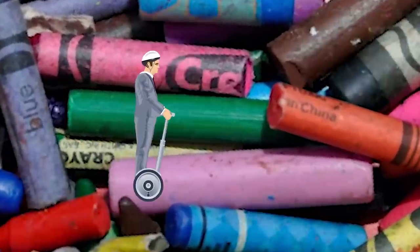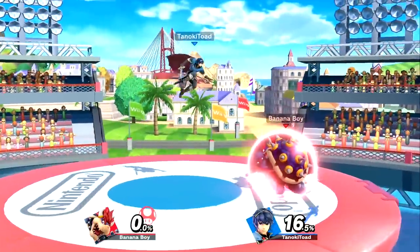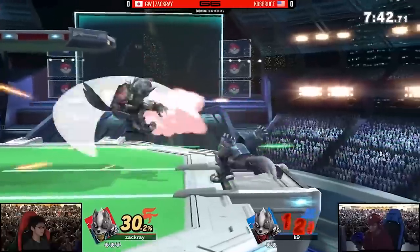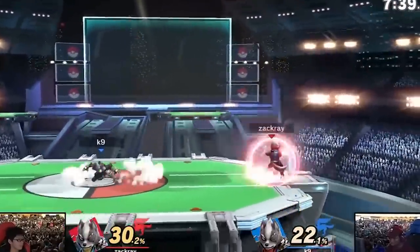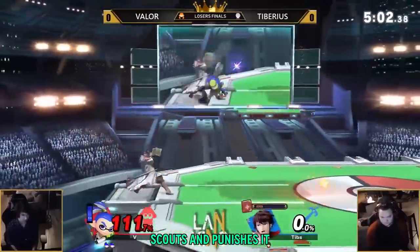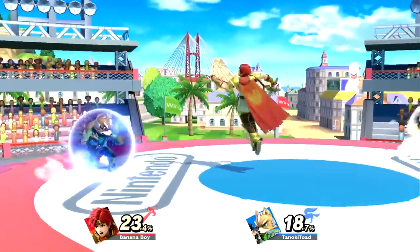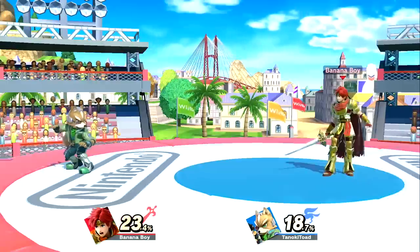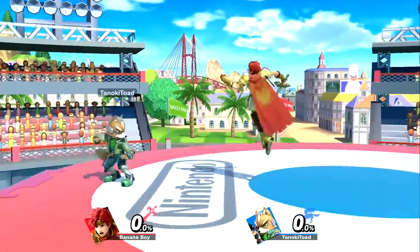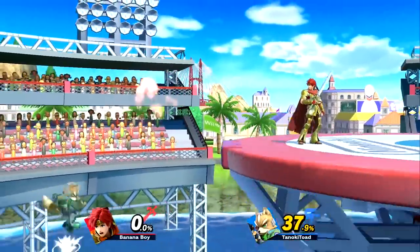Mix up your timings for approaches. Many people get punished for rushing in simply because they do it at pretty obvious times. One example is getting off a platform as soon as an opponent finishes hitting your shield. Valor, an inkling from my region, bases a good part of his playstyle on beating this habit alone. With that in mind, if your skilled Roy rushes in with a short hop nair after precisely three foxtrots every single time, that may be why your approaches never work. Try mixing it up with an empty jump and then short hop nairing to throw the opponent off, or whatever you want to use to just be less predictable.